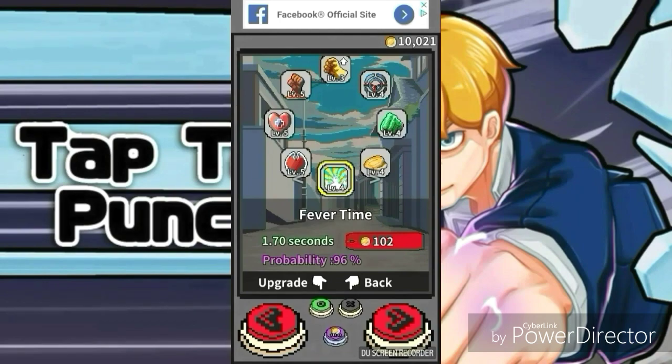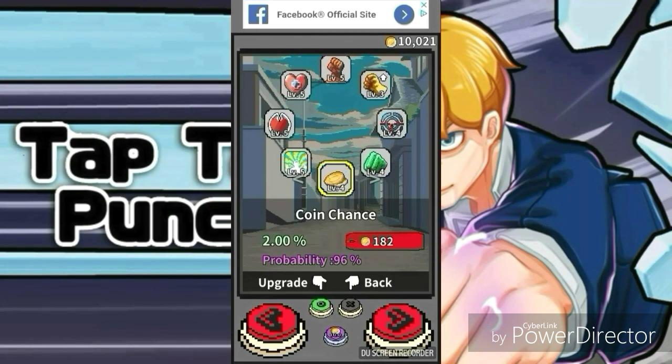In fever time you definitely need some fever time — that's when you just go all out. Well, there you go: 1.75 seconds of an increase. Then your coin chance — you need to get more money when you fight.